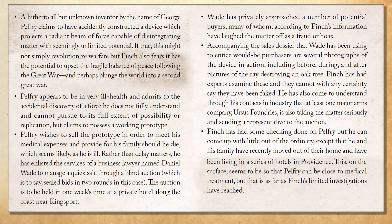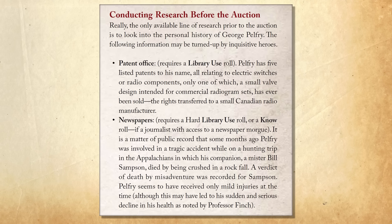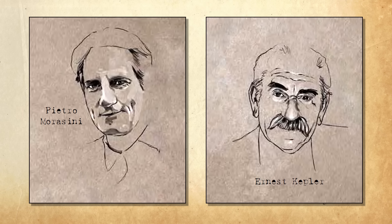Professor Finch freely gives the Player Characters information on who George Pelfrey is, how he's been ill, and there's a full week until the auction occurs. But there's very little that the Player Characters can uncover if they decide to do their own research. Pulp Cthulhu isn't focused on investigation as much as Call of Cthulhu is, but I still would have liked a little bit more — such as we don't know exactly who else is going to be attending this auction. Maybe Player Characters could use connections and listen to rumors, or call the hotel and smooth-talk them into revealing who's staying there next week — perhaps uncovering Pietro Morissani or arms dealer Ernest Kelper. Keepers get some great background information on them, but there isn't any real way that the players can learn any of this.